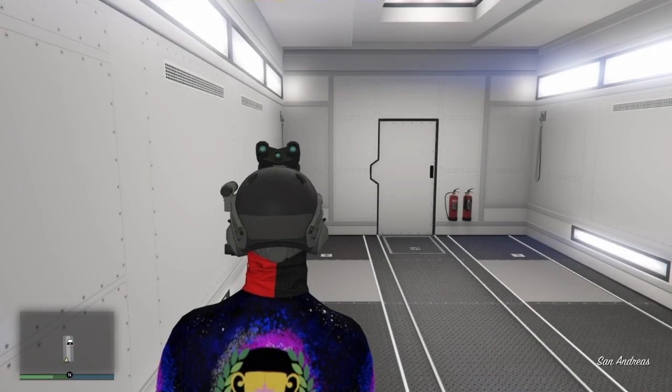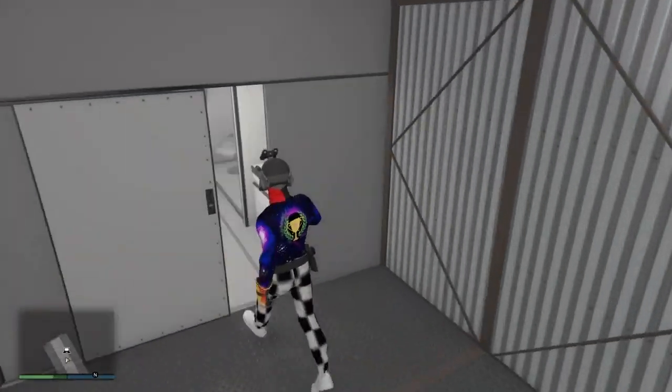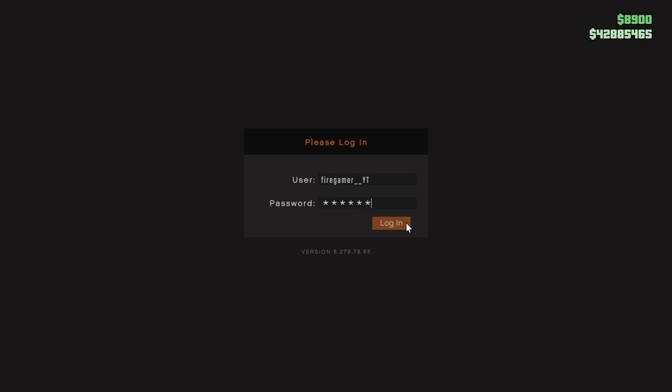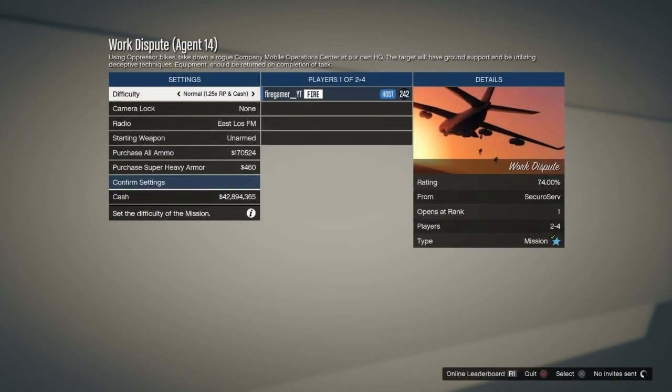Once you guys get in your Mobile Operations Center — I'll just call it MOC in this video — you guys want to head over to the computer or television here. You guys want to log in and put in your password. After that, you guys want to go down to the last mission, which is called the Work Dispute. If this mission is locked, in order to unlock these missions you guys have to steal supplies from your bunker. Go to your bunker, head over to your laptop, and it should say resupply — steal supplies or buy supplies — until it tells you that you've unlocked the Work Dispute job.